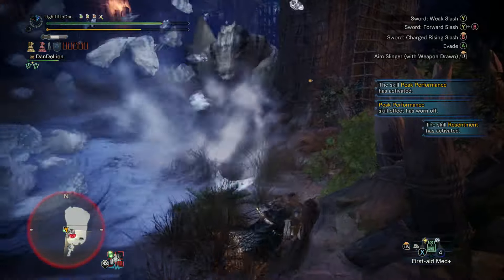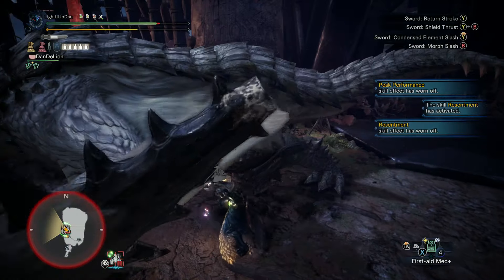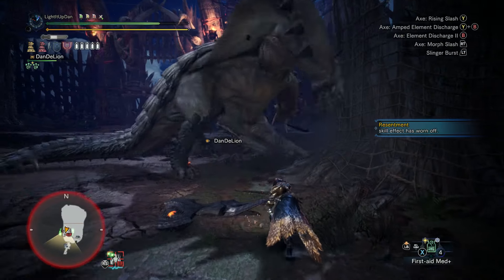You're able to switch back into Sword and Board form, charge up your weapon, and stock up the phials again. In fact, you're encouraged to do so before your phials run out, as Savage Axe only requires you to have active phials available.